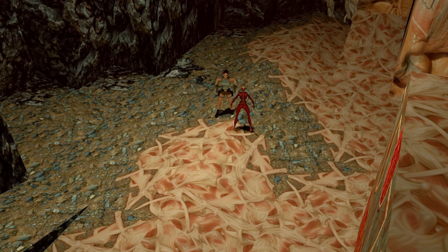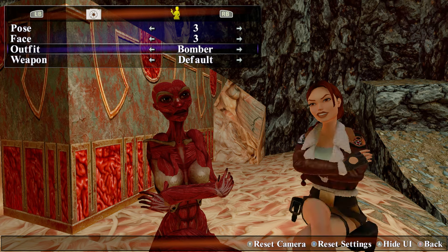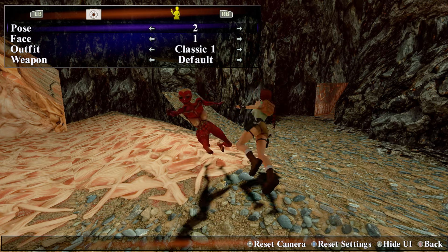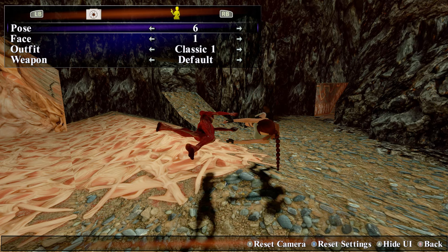I haven't really seen this talked about much, but if you are in this area with the doppelganger in the Atlantis level and go into photo mode, while you're still able to change Lara's outfit and move her around the playspace, the doppelganger will copy Lara's pose.